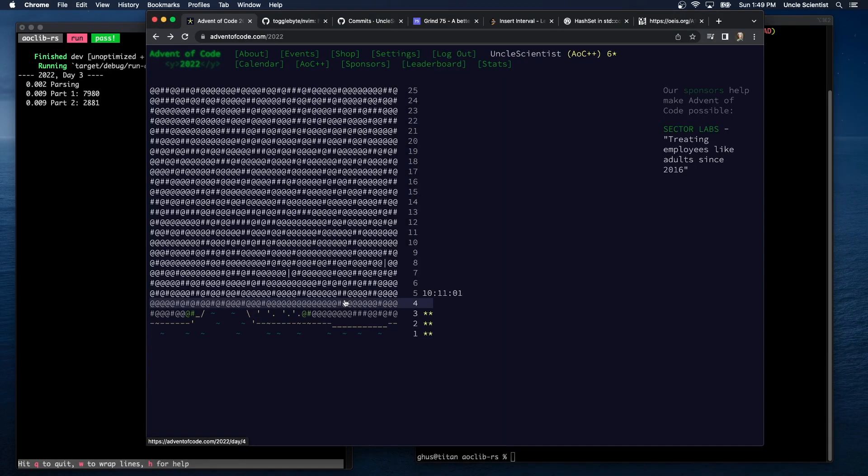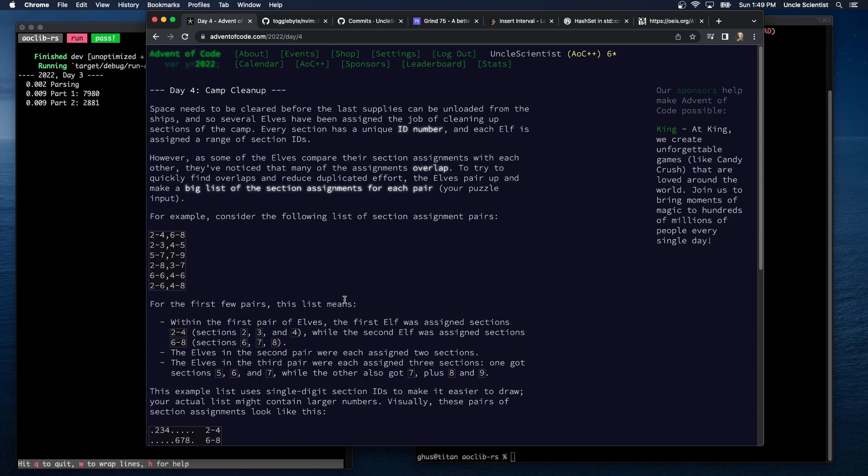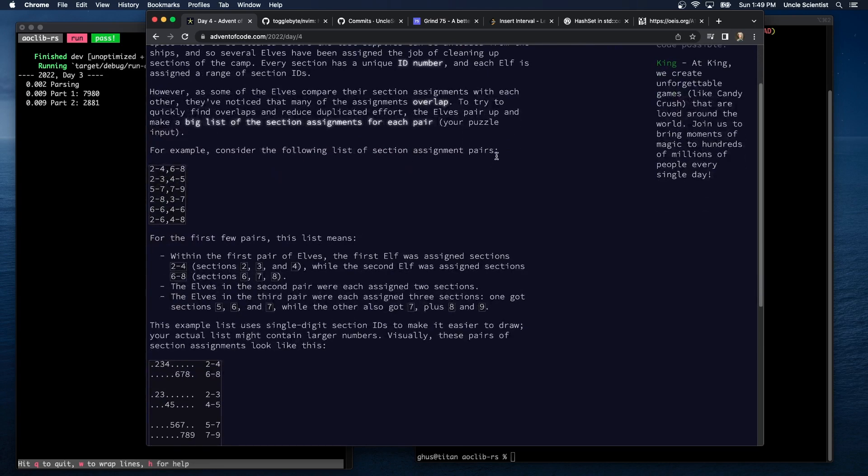Let's read the problem — Day 4: Camp Cleanup. So far it's been pretty easy. I was expecting yesterday to be a little more difficult because weekends tend to be harder. Space needs to be cleared before the last supplies can be unloaded from the ships. Several elves have been assigned the job of cleaning up sections of the camp. Every section has a unique ID number and each elf is assigned a range of section IDs. However, some of the elves have noticed that many of the assignments overlap.